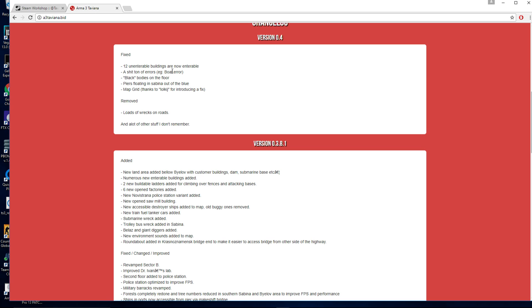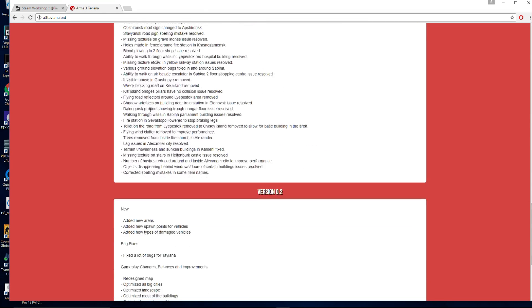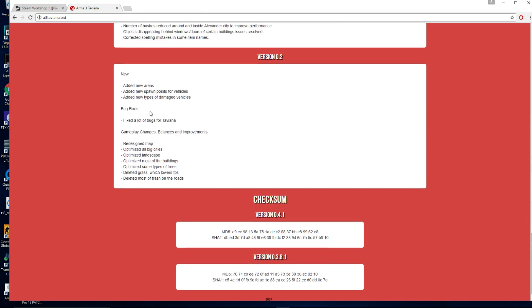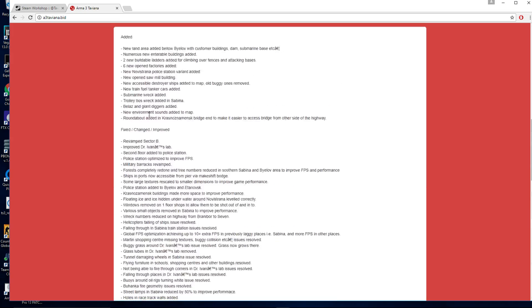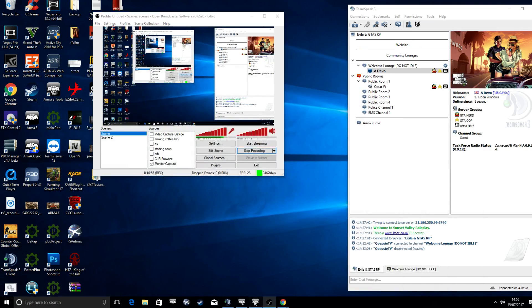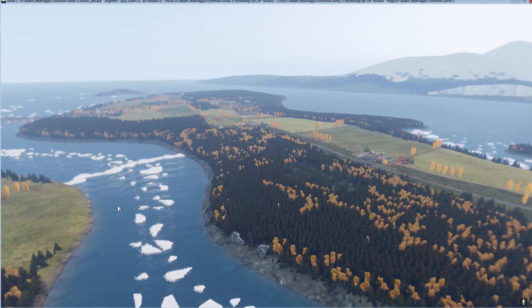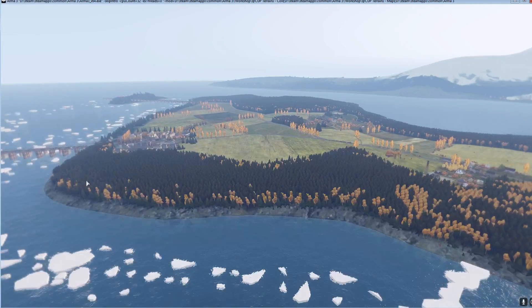Fixed 12 enterable new buildings, a load of errors, black bodies on the floor, piers floating in Sabina, map grid fixes, loads of wrecks on the road added, new land areas. If you want to go through the full changelog the link is down below — there's quite a lot of changes. It's not the original Taviana — it's been worked on even more. Links are in the description. Like and subscribe if you like a bit of Taviana — make sure you hit that like.